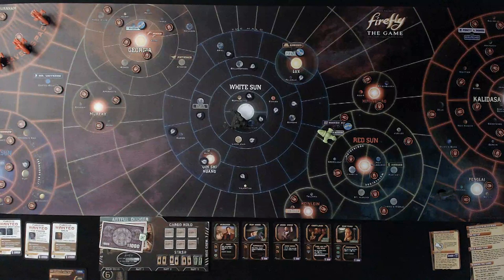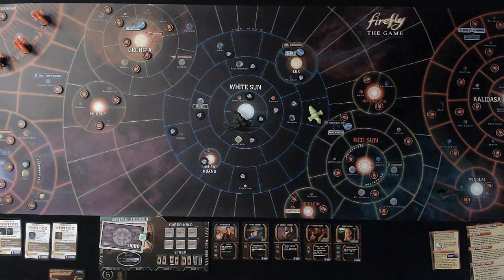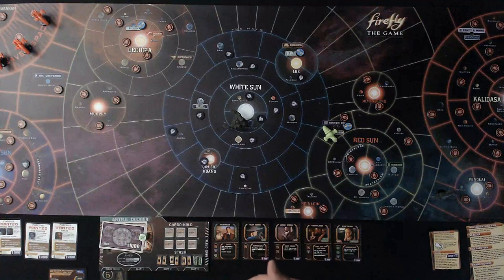At purchase locations you can buy people or equipment. There are four actions you can do. The first is fly — you have two options: mosey, which means you move one space and don't draw a card, or full burn, where you spend one fuel token and can move up to six spaces, but you have to draw a nav card that may cause something to happen to your ship.